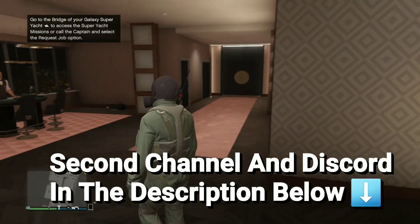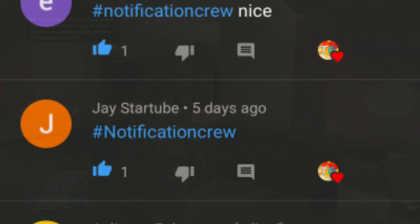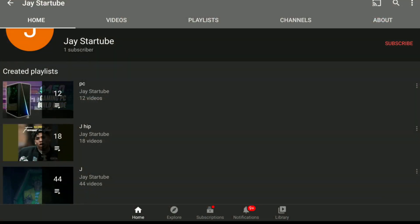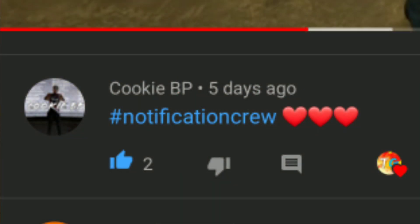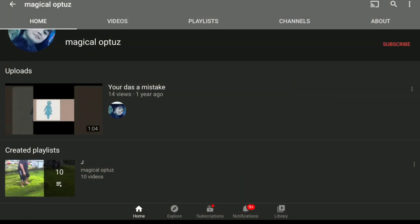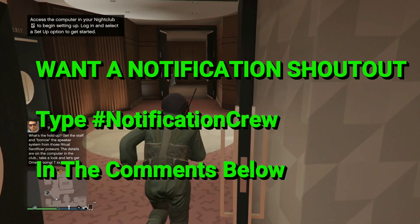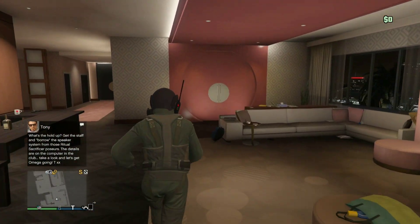Shoutout to the Notification Crew — the first shoutout goes to J Startup, thank you for having your post notifications on. The second shoutout goes to CookieBP, thank you as well. If you want a Notification Crew shoutout, all you have to do is type hashtag NotificationCrew down in the comments section below.